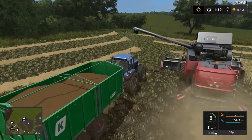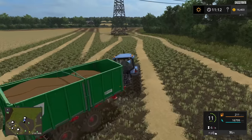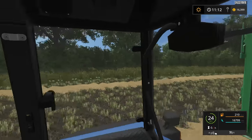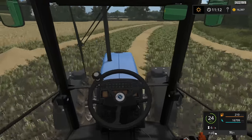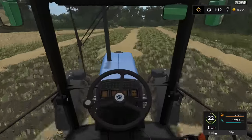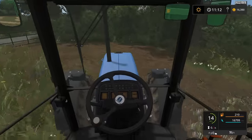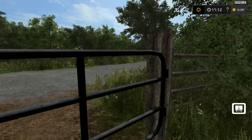It means heading over to the Gomez Ridge Acre store, which I believe is actually the same one as in the Goldcrest Valley map. The place we're going to is the same place as where the animals are - that's where you sell the animals as well. I do like using this tractor, it's a nice tractor. There is actually a modified version of it - I think it might be a Ford version, I'm not 100% sure.